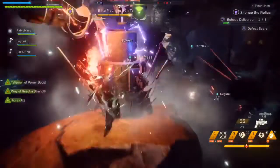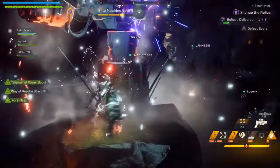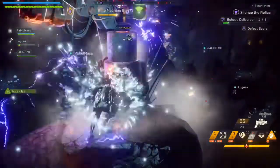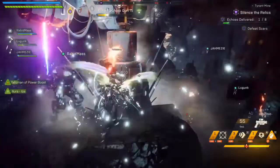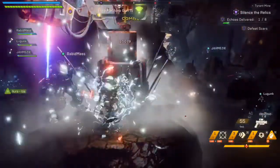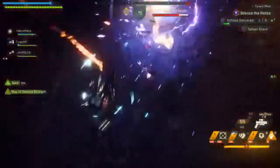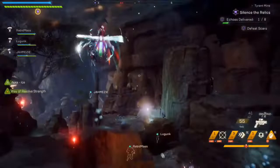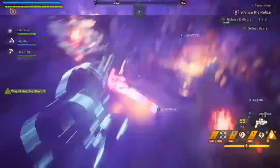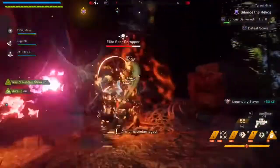Rabid Mass comes in, he's still priming everything for me as we go along. Worth a mention — this is Grandmaster 2 difficulty and my Interceptor is only 718. I forget what Rabid Mass is at; he's close to 700 as well. After you get rid of the turrets, start working on all the little ones. They don't last very long — just prime them, kill them, do what you need to do.